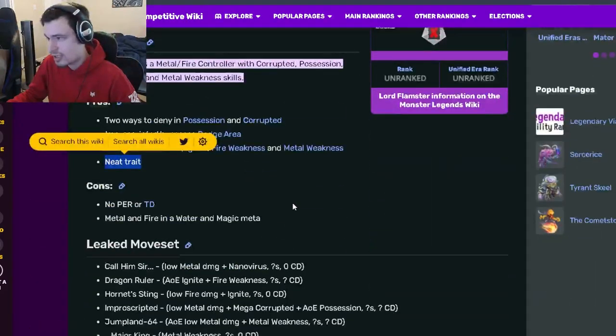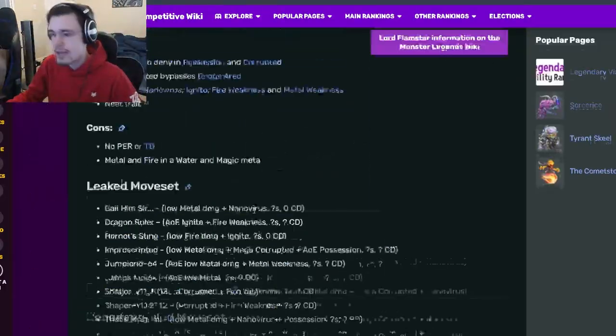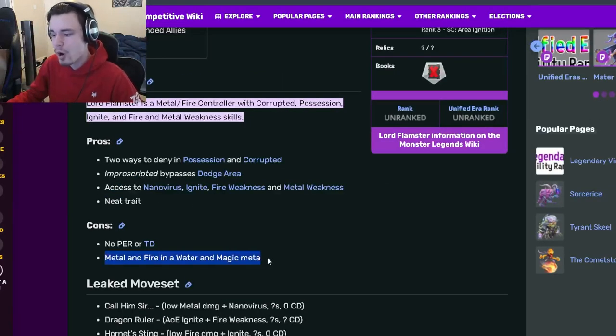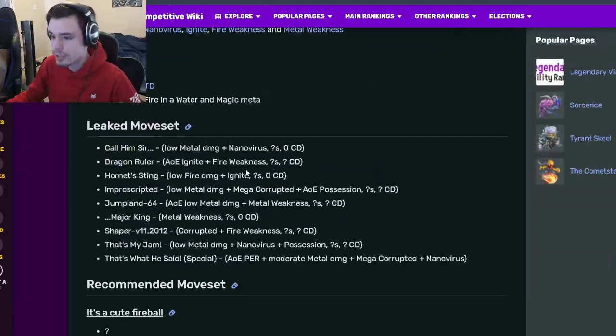He has a neat trait — his trait is very good, especially if you can get it to rank three. His cons are no PvP ranking or team damage, which is kind of disappointing, and then Metal, Fire, Water, and Magic as weaknesses, which is kind of bad.